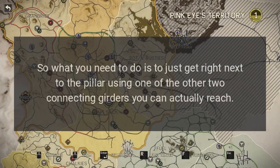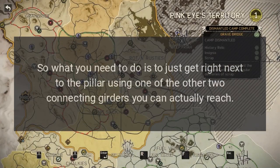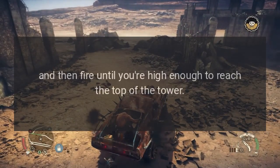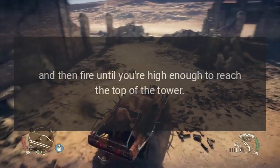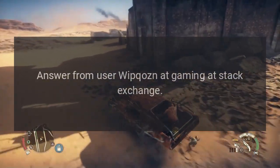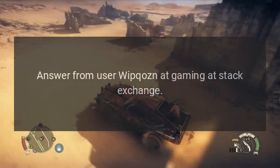What you need to do is get right next to the pillar using one of the other two connecting girders you can actually reach, aim down with a crossbow, and then fire until you're high enough to reach the top of the tower. Answer from user Whip Cohen at Gaming Stack Exchange.